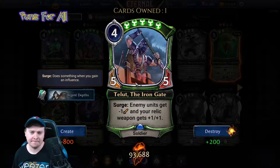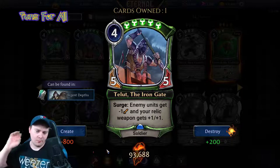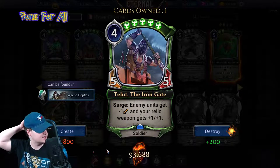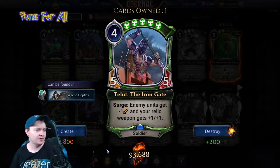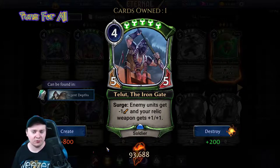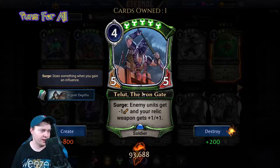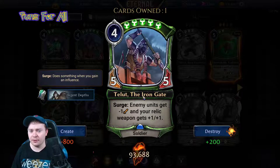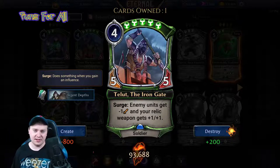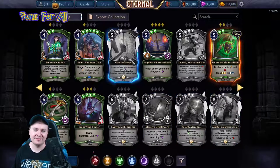His surge ability is really good, especially with these two power influence generators. With Badge of Honor doing additional minus one attack, I think he goes in the deck. I'll put him at three — not entirely sold, but four mana five-five is great stats, and shrinking the opponent's team is very good.